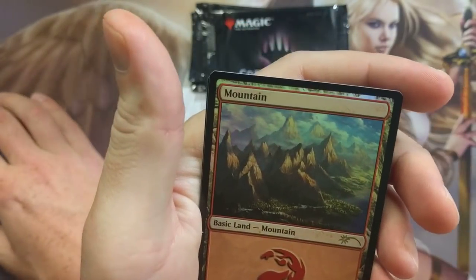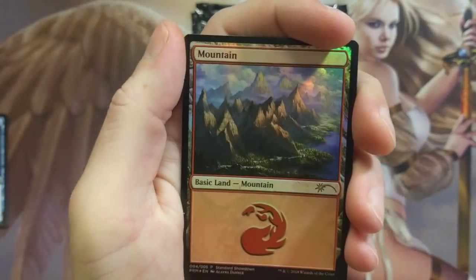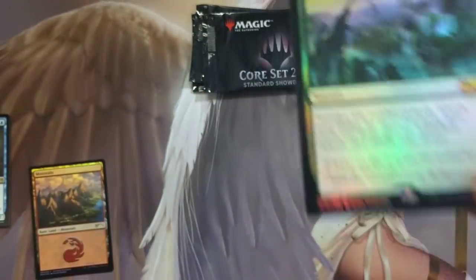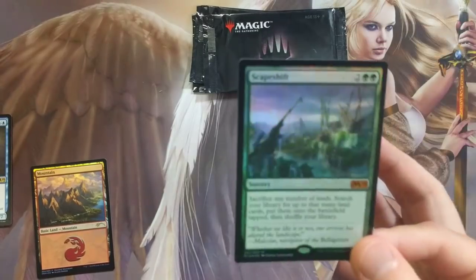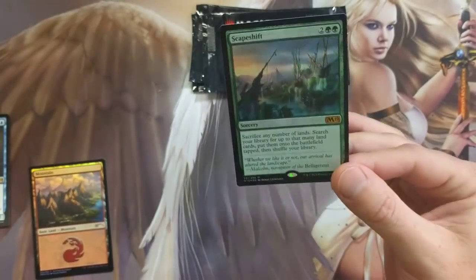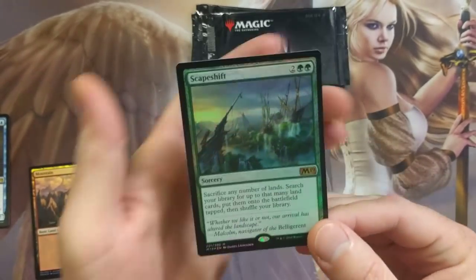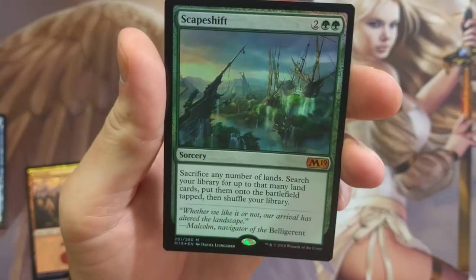A Foil Mountain by Elena Danner — rhymes with Tanner, Full House, Stephanie, there you go. Oh my god — Scapeshift Foil! This is the kind of stuff that really gives me pleasure. Oh my god, we just pulled it! That is like a huge freaking hit. I gotta clean that up off the floor.